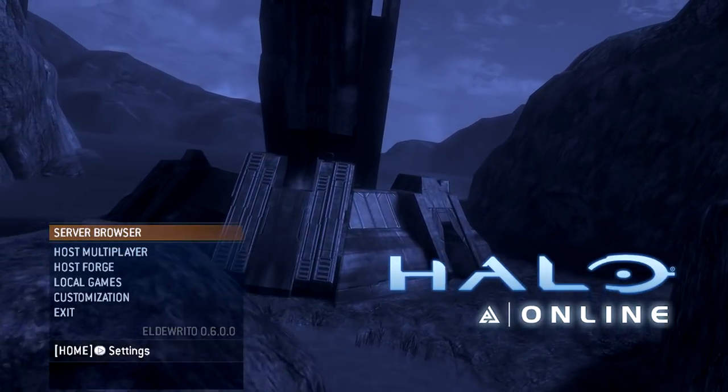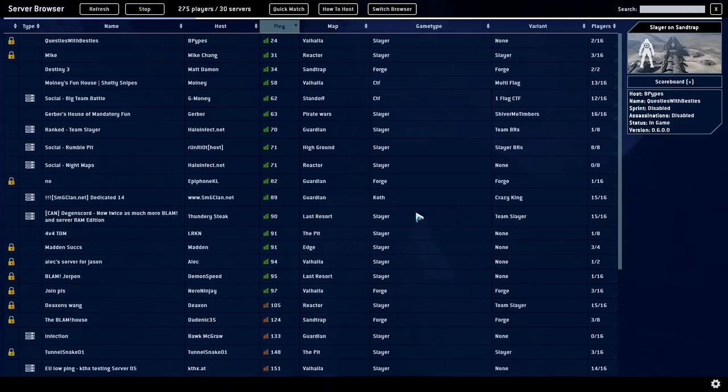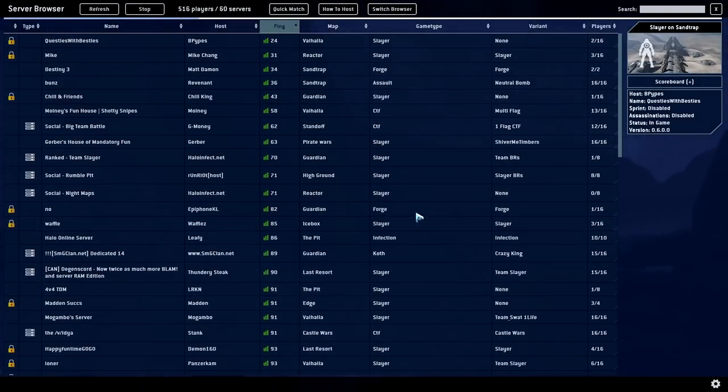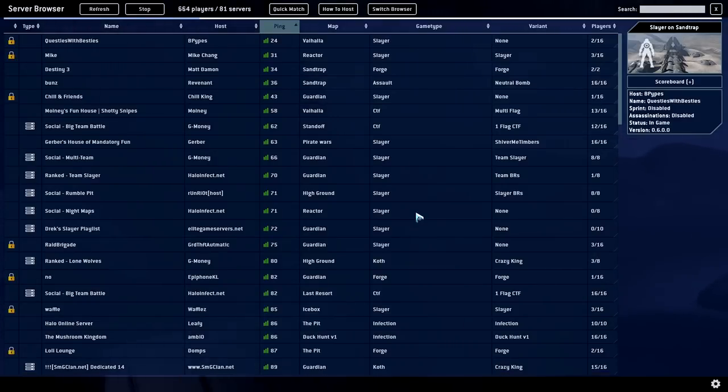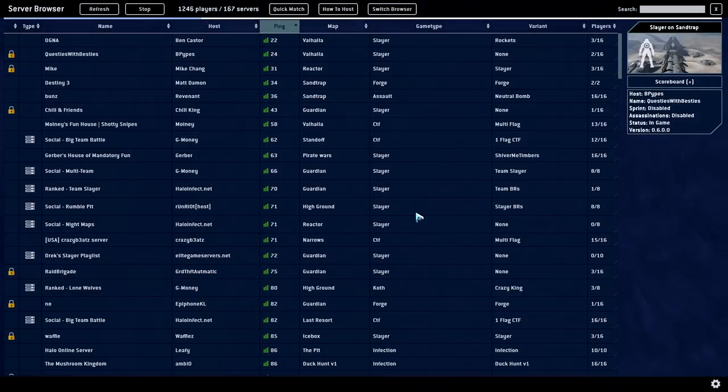I found a very simple easy way to get around it. Here I'm loading into the server browser and as you can see it's loading in servers right now. If I try clicking on things or doing anything else it's going to be really laggy, slow, and choppy — really, really annoying. But one thing you can do is in the upper left hand corner you can hit Stop.